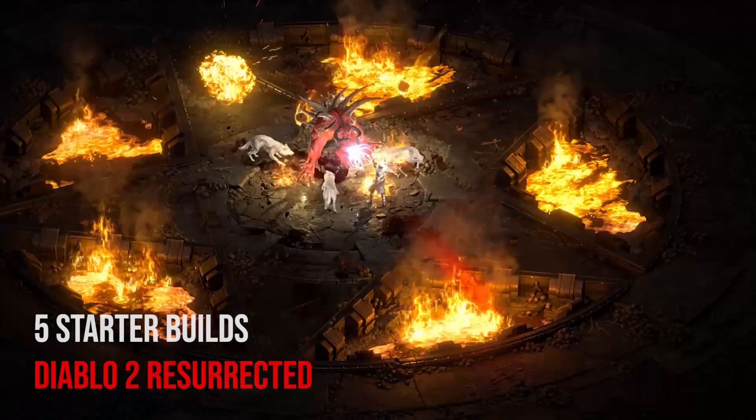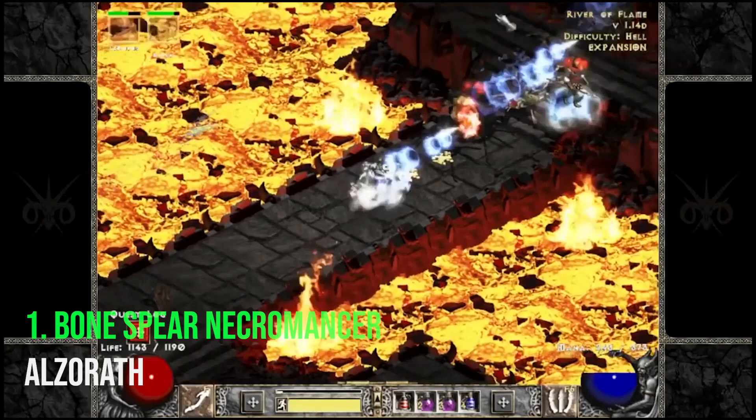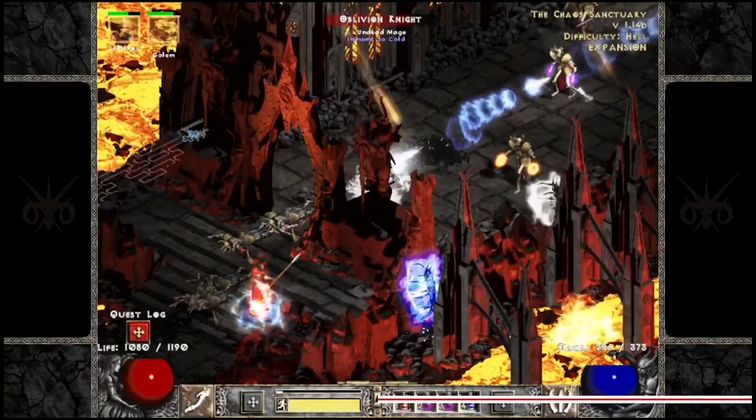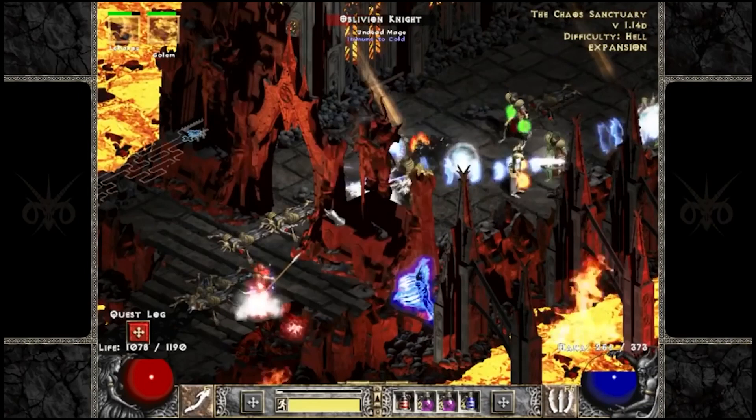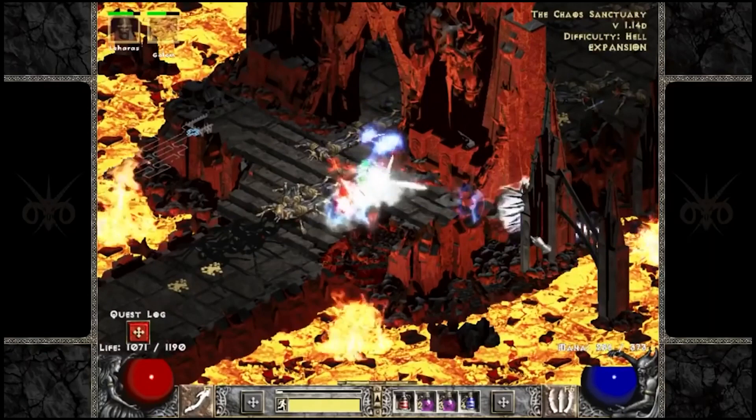Let's get into five potential builds you can play at the D2 Resurrected launch. The first build is the Bone Spear Necromancer. How this build works is you throw bone spears — you max out Bone Spear and it's all about bones. You'll also use Bone Prison and Bone Armor to defend yourself and lock enemies up. Elzeroth has done a really good guide breaking down how to approach this build, using things like Insight and crafting that for your minions to deal with mana sustain.